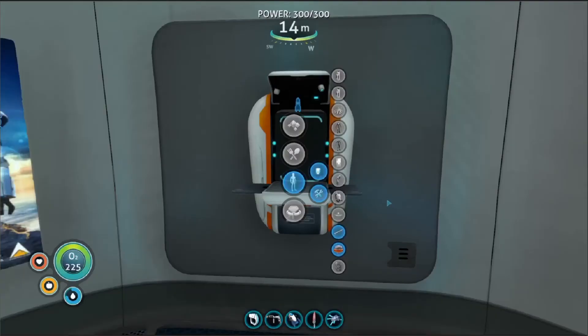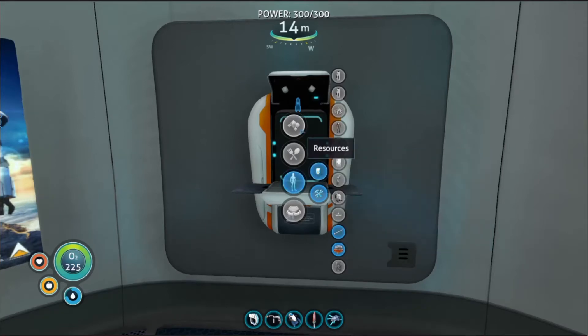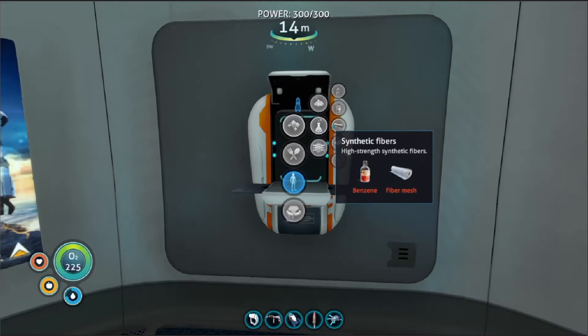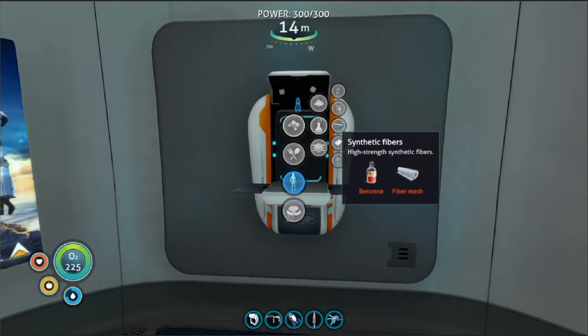The way you make the reinforced dive suit: you need two diamonds, two titanium, then you need synthetic fibres. Pretty much the way you get that is resources, advanced materials. And then you need benzene, so you need like three blood oil plus fibre mesh. I've made one ages ago, so I'll just use that one.